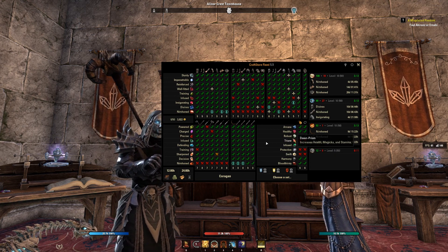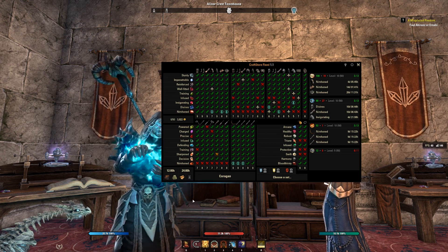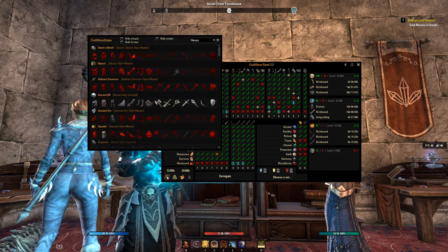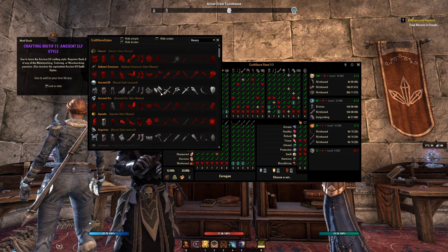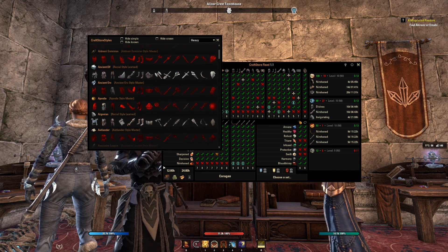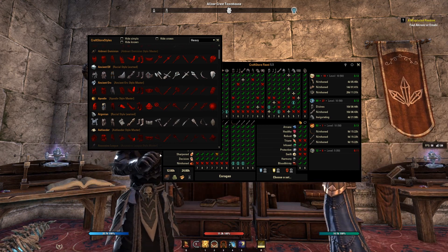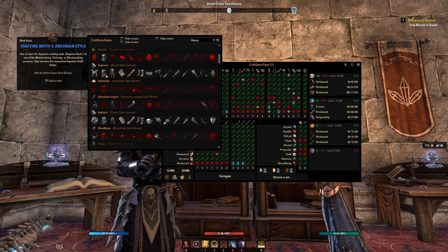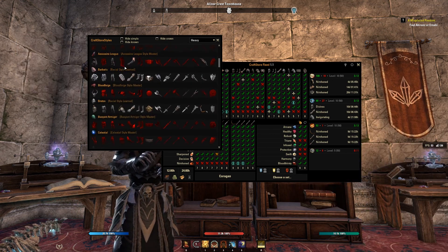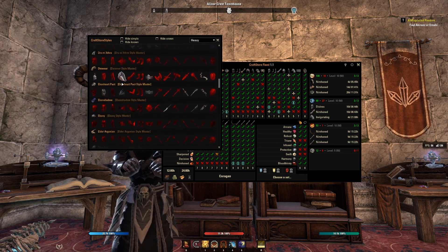It's very simple once you learn the grid, but there's a lot going on visually. In these areas you can see you could look at different styles. Down here in the bottom left-hand corner there's a motif book icon that opens Craft Store Styles — and these are ones that your primary crafter knows. It's like a crazy, amazing add-on that includes everything you could ever want.